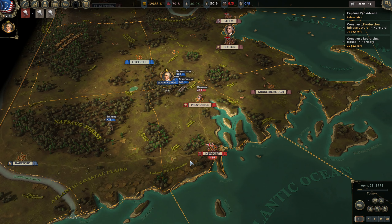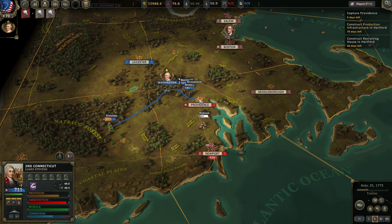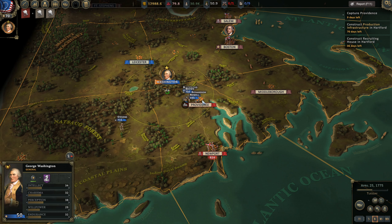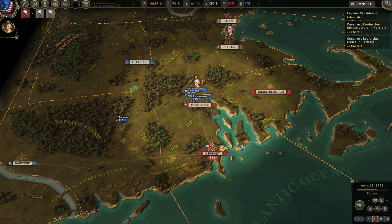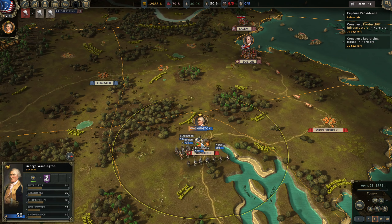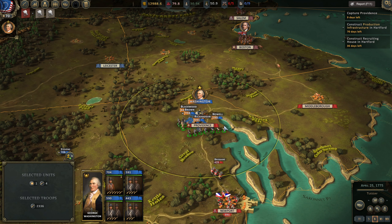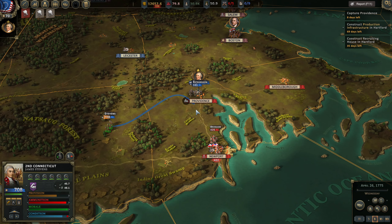Let's see if we can do some damage from the campaign map. Stevens has decided he doesn't want to move anymore, so let's tell everybody to come down to Newport. It looks like the officer can't take cities — the general can't either. So we are going to need to use the infantry to take the city.